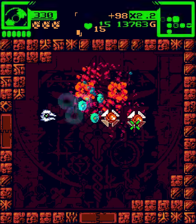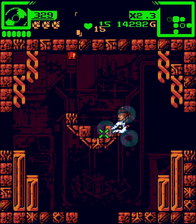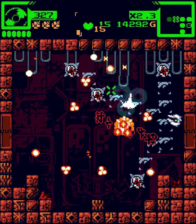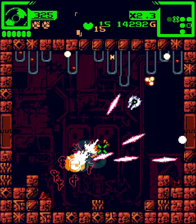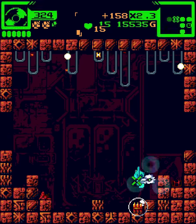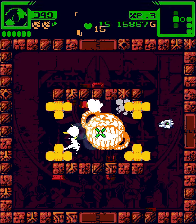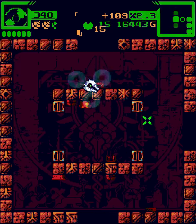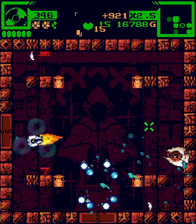Might as well save the mini-bosses. Maybe we should do them now because then we can get bombs back. Let's do it now. Let's get ammo out of it. I don't mind getting full ammo, but it is kind of boring — especially when it's a little bit unnecessary.